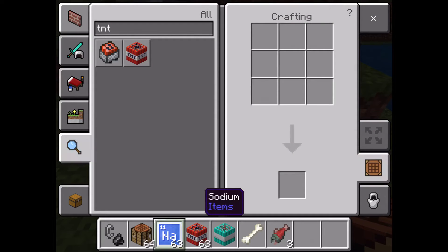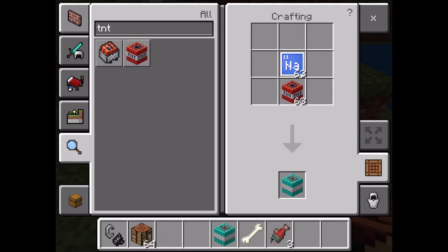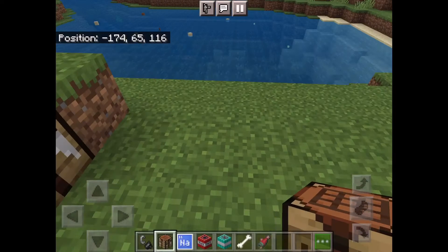Then get your sodium and go to a crafting table. Put your sodium there and then put regular TNT there, and you can craft underwater TNT.